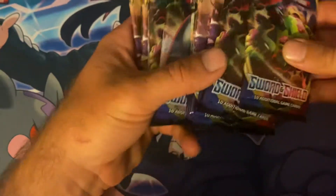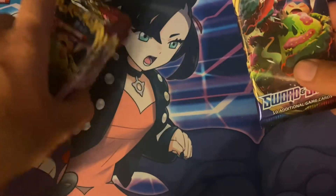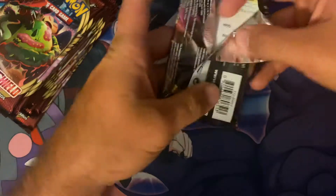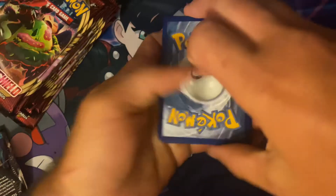Alright Pokemon Ninjas, what is up! We have some Sword and Shield booster packs here, base set. I picked these up at Dollar General — couldn't resist. $3.50 for some Sword and Shield packs is actually a really good deal. I think it's like $2.00 for a booster box, so I would imagine it's a little more for a single booster pack than just $3.50, so had to get them.